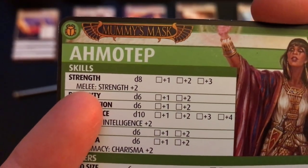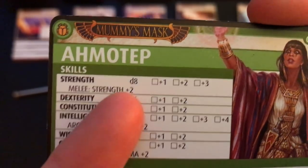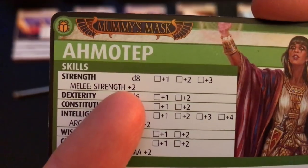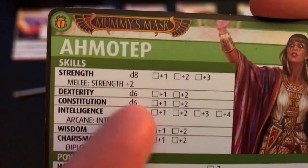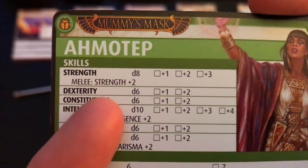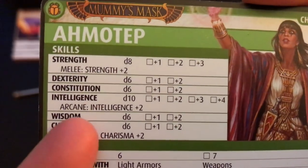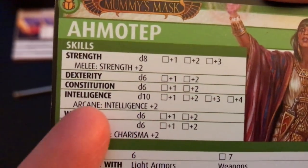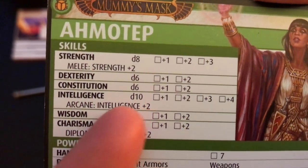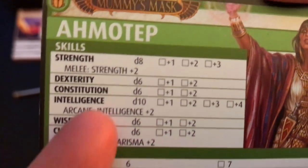Some people have an additional sub-skill. For example, if she's in something with the keyword melee, she can roll her d8 and add two to her roll for a strength value if the keyword melee is involved. You can go through and see how the character is meant — she's obviously an intelligent person and has more arcane knowledge even with a d10.